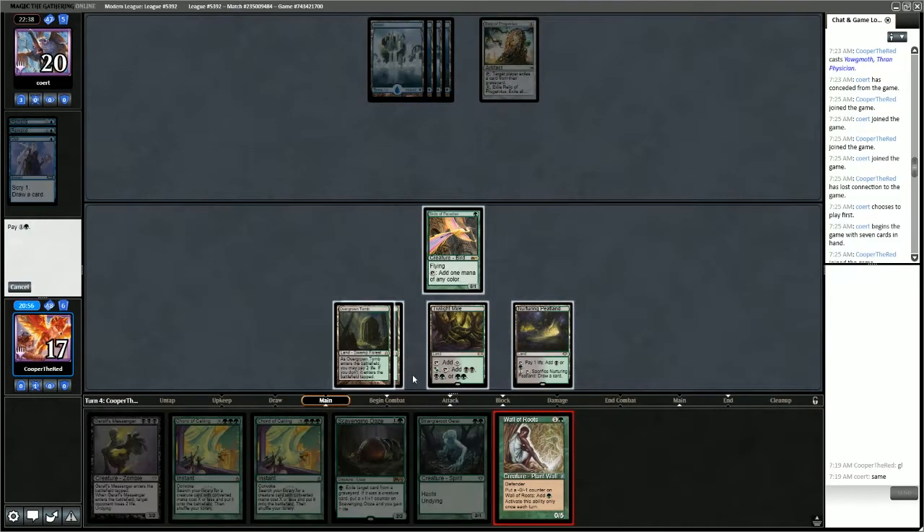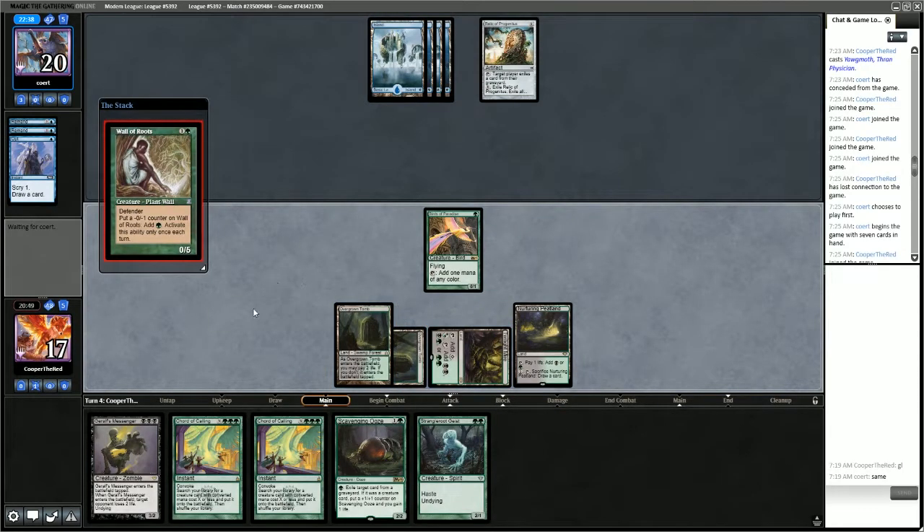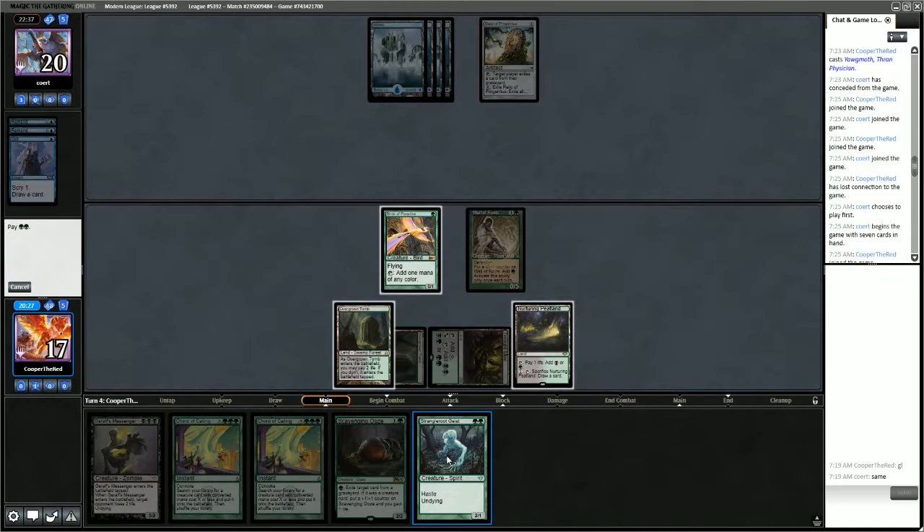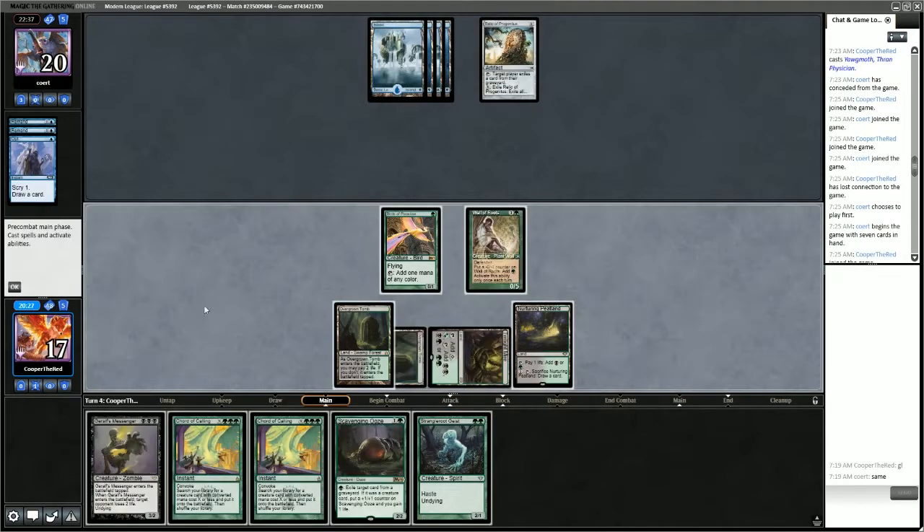Wall of Roots resolves. We could try Strangleroot Geist here — with 5 mana we'd be able to Chord of Calling for a 2-drop. But if we don't play Geist, we still have 5 mana for a Chord for 2. Let's try Geist and see what they have.